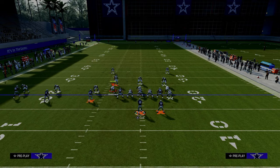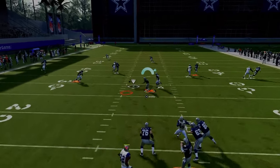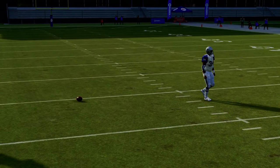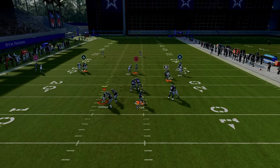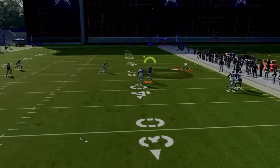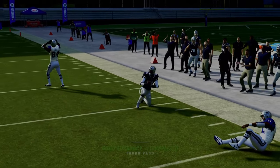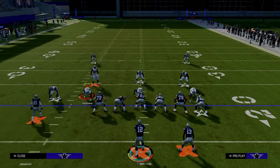You can also throw the running back Texas route. If they don't have a deep half defender to the right or they don't user it, that is going to be wide open. If they user the crosser in man coverage, just check down to this basic little running back Texas. If you don't have backfield apprentice, put him on an in route — that in route will normally be able to attack this coverage as well.